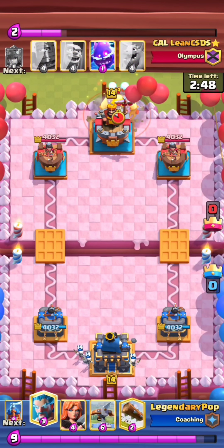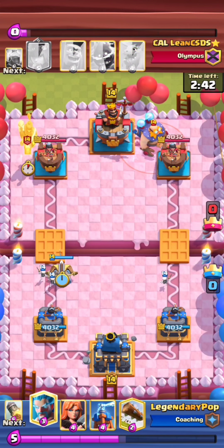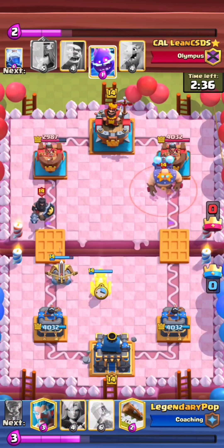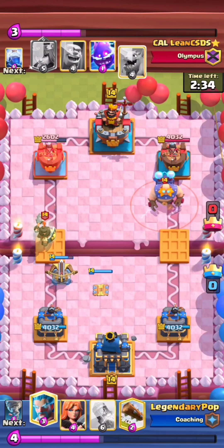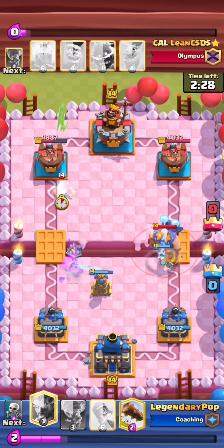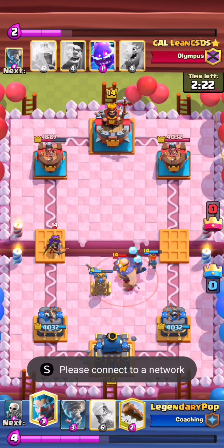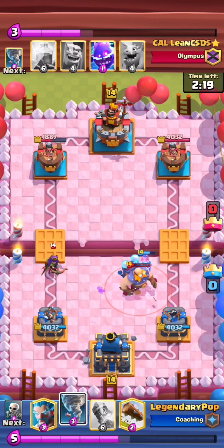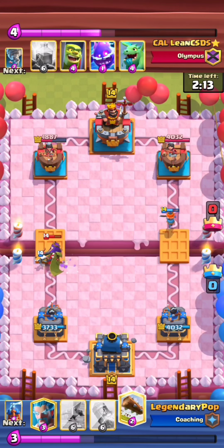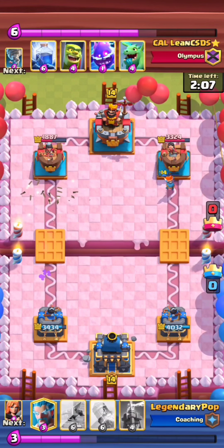He starts off with Skeletons — pretty safe. He goes for a pretty aggressive Expo, which is okay, but if his opponent has a Cannon Cart or something they can instantly win from that one interaction. So that Expo was a little aggressive, but it's okay. He goes NATO — that was a good play, but the opponent kind of knew he was going to play NATO there. Really good job on the opponent's end, but still a really good start for SK.